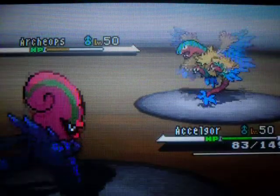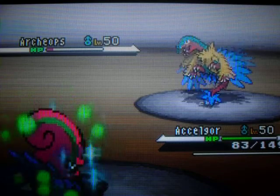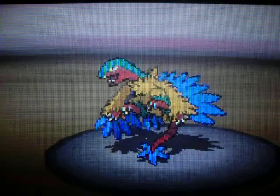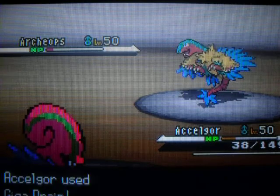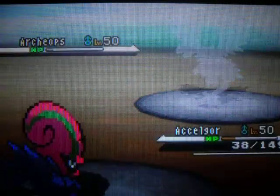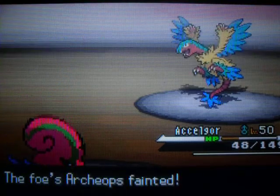Then he hits me with Ancient Power — super effective, nearly half health. So I used Giga Drain again to get my health back up. He uses another Ancient Power, probably hoping to get the stat boost. But there's only one problem with that Pokemon — its ability: when it gets down to below half health, it lowers its own Speed and Attack, so that's pretty bad for it. I then get a kind of useless critical hit, really, because I would have killed it anyway.